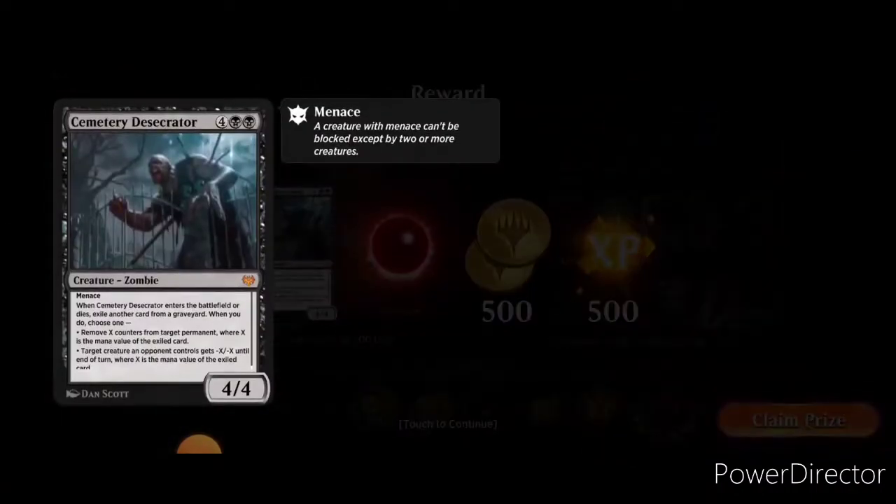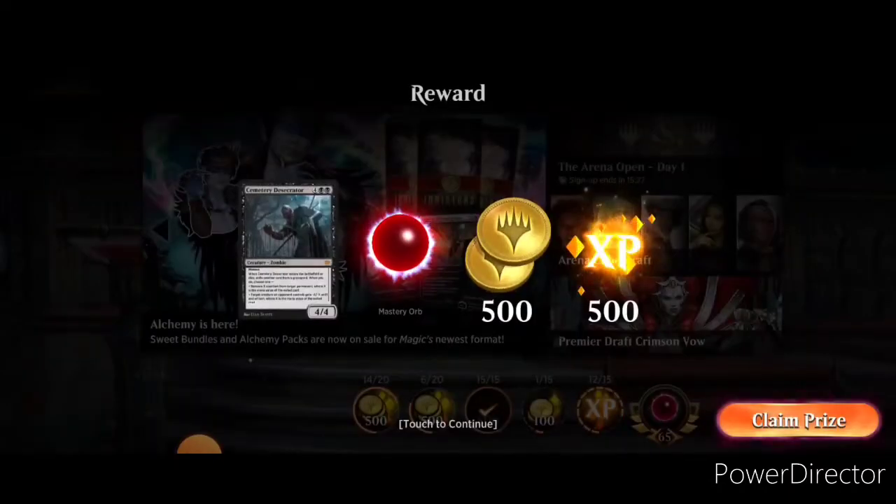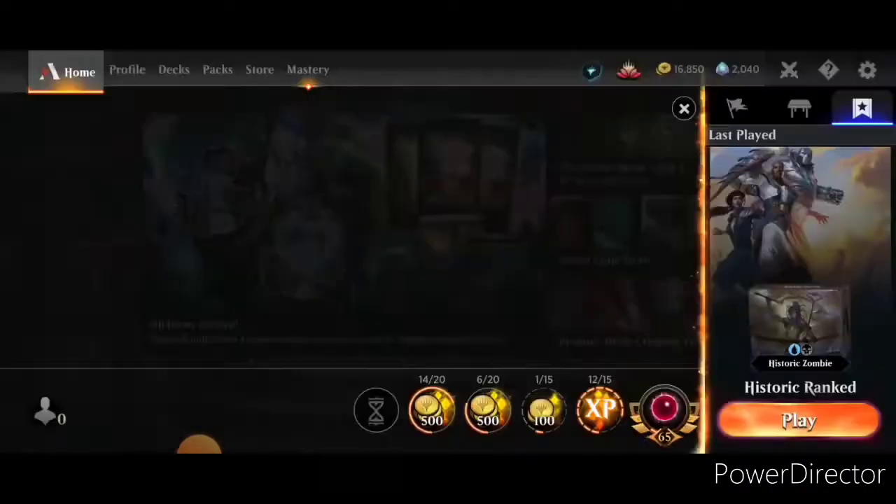What's this? Cemetery Desecrated. When it enters the battlefield or dies, exile another card from your graveyard. When you do, either remove X counters from target permanent where X is the mana value of the exiled card... Target opponent... Doesn't seem that good — it's like 6 mana for all of that. Alright, let's try another game.